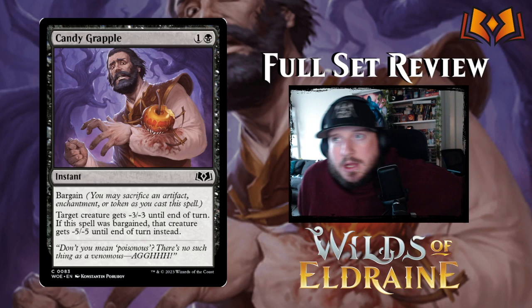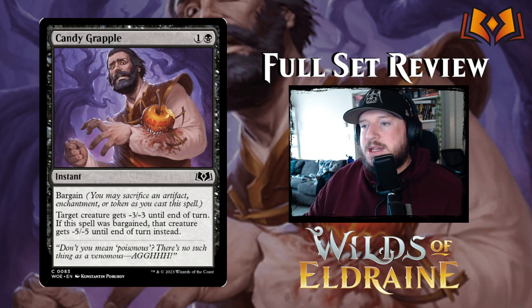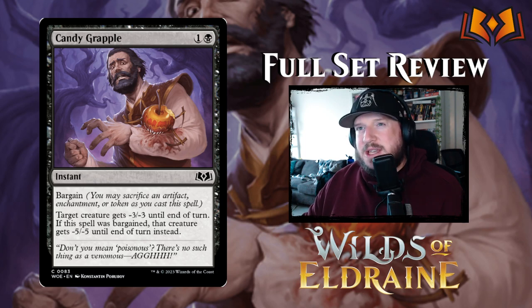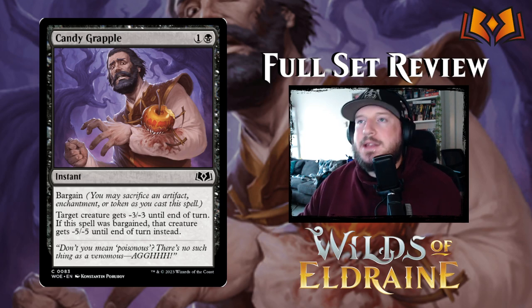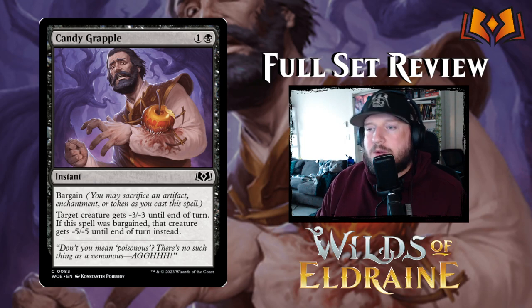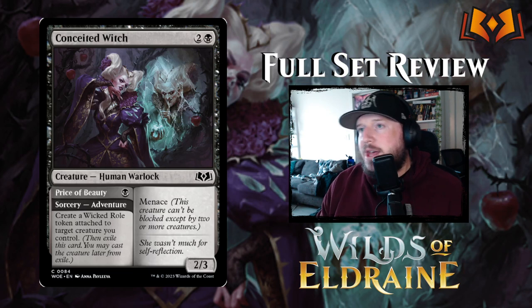Candy Grapple costs one and a black for an instant with Bargain. Target creature gets minus three minus three until end of turn; if it was bargained, that creature gets minus five minus five instead. This is a situational bargain — if minus three minus three does the job you don't need to bargain, but if you need that extra two, then consider sacrificing. It's not great, not bad, just situational.